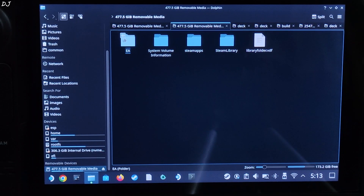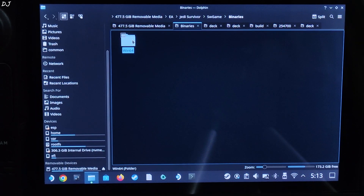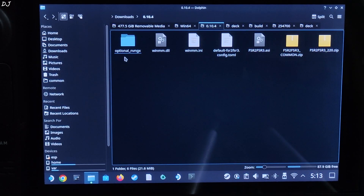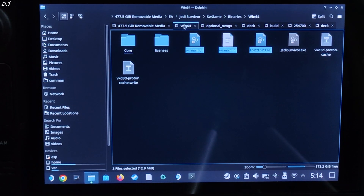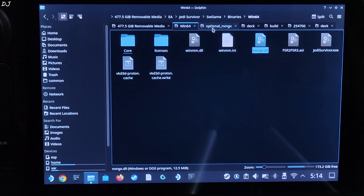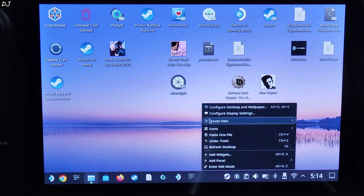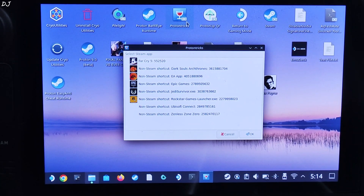I have installed the game on an SD card. Navigate to the EA folder, then Jedi Survivor — this is the game's install directory. Open the swgame folder, then the binaries folder, then the bin64 folder, and paste the files here — there's the game's exe file. We are not done yet: open the optional_nvngx folder which you extracted, copy the nvngx.dll file, and paste it in the same directory. Go back to the same folder and copy the registry file 'Enable Signature Override' and paste it on the desktop. We need to execute this registry file via Protontricks, which you can download for free from the Discover Store. If your Steam Deck is running on the beta build of SteamOS, you need to use the beta version of Protontricks — I have already shown that process and will drop the video link in the description.